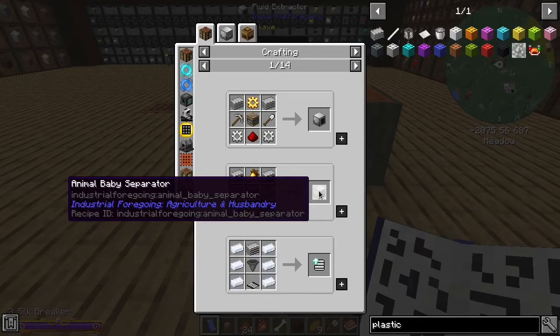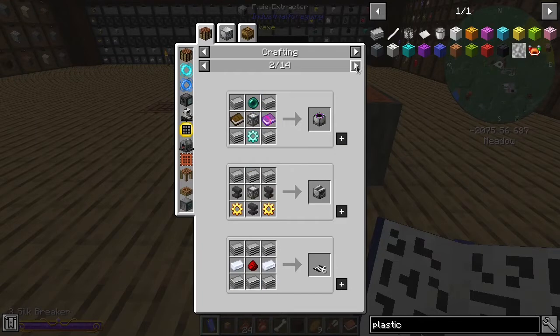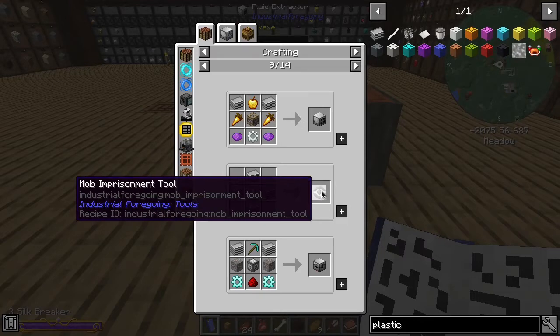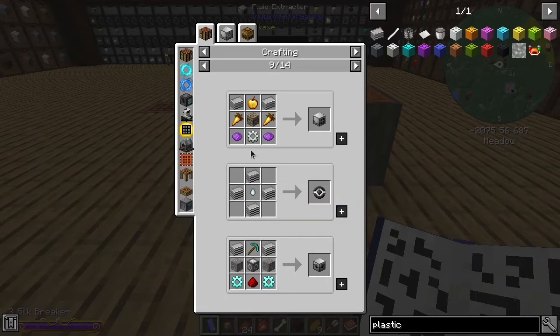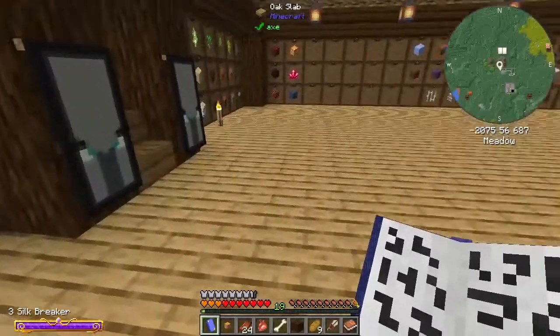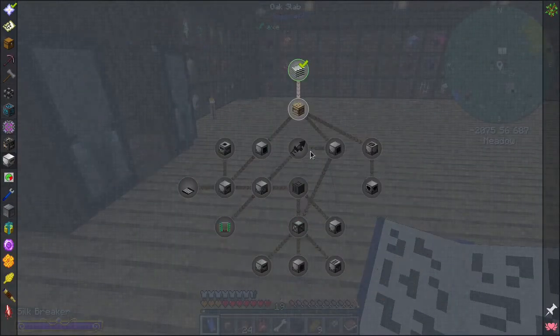It can be used in these conveyors, it can be used in animal baby separators, it can be used in block breakers. Basically anything from Industrial Foregoing that's worth having needs some plastic. As a matter of fact, you need it for mob imprisonment tools. And if we want to be able to move mobs around using the imprisonment tool, then we're kind of going to need to get plastic going. So what I thought we would do tonight is we would look at Industrial Foregoing.